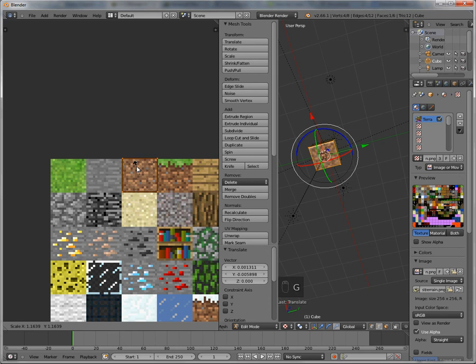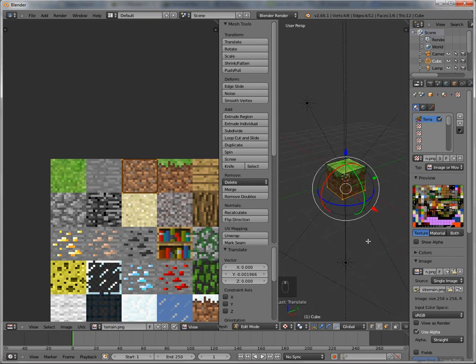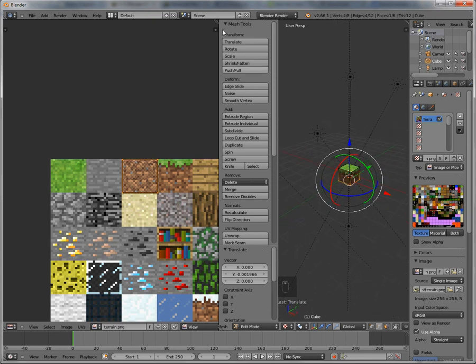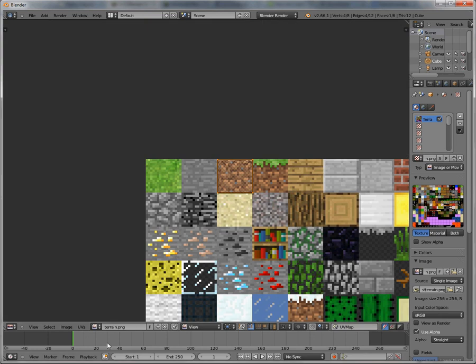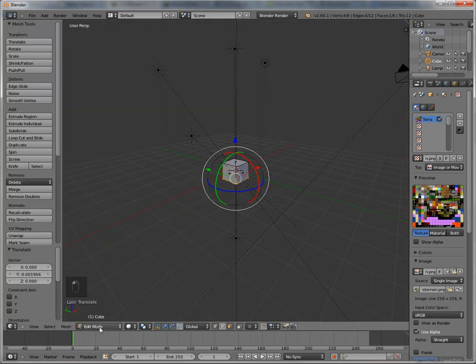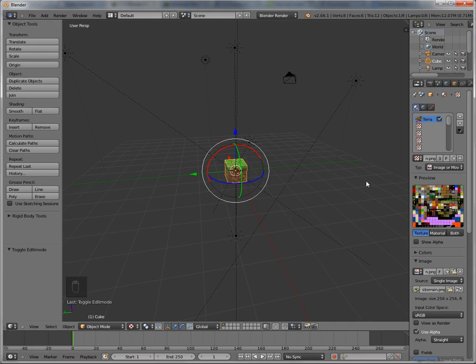Now we have our block textured. If you want to combine the windows, just go like that — boom — and go back into 3D view, tab out of edit mode, and you can go into texture view. Next video, hopefully, we will be adding physics to the blocks. I don't know how soon that's gonna be, but that's probably what the next video will be about. Thanks for joining us, hope you enjoyed it, and I'll see you guys next time.